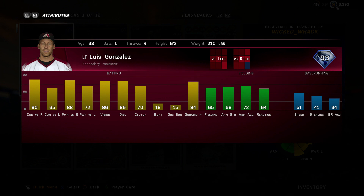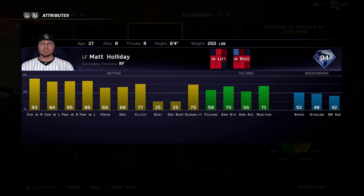Starting at number 10 is legend Luis Gonzalez for the Diamondbacks. You get him by doing the Diamondbacks collection. He bats left-handed and hits righties super well — this is a card you probably have to platoon with, but he has good vision and fielding in the 60s. I give him an advantage over Ralph Kiner because he hits righties and bats left-handed with better contact and good vision, so he makes our top 10 at number 10.